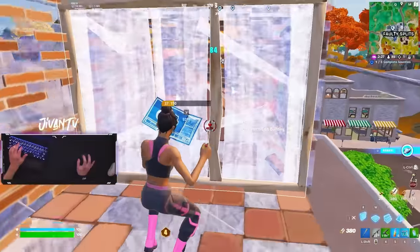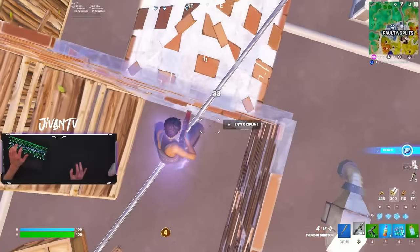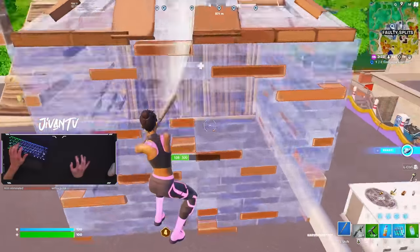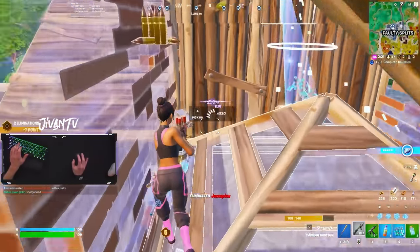Usually when you get a wall in front of the enemy, they're going to try to reposition. He didn't go for it, so I just zipline in his box, get more of a health advantage, and then finish it with a wall take on low ground. I opened up a wide edit to finish the fight, but I had a major health advantage. It didn't even matter.